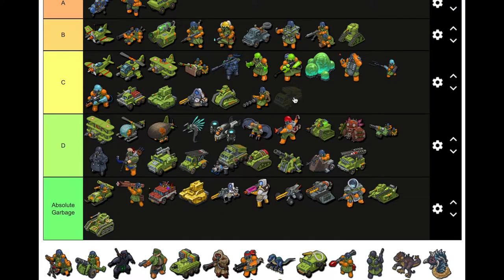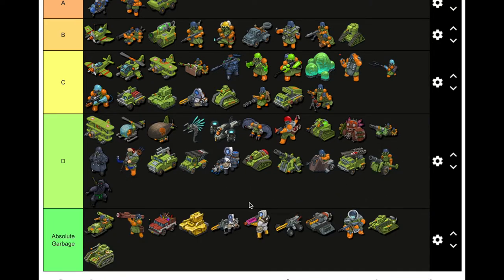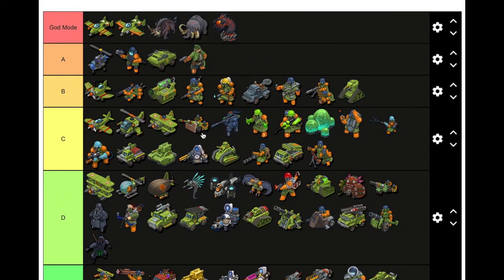Mortar — one of the hardest to judge. I'd go C because it could hit anywhere on the map. Yeah, I agree. This artillery is just garbage — don't use it. Ninja wasn't very good, probably D.